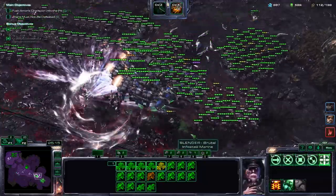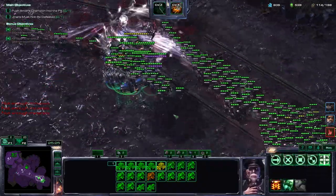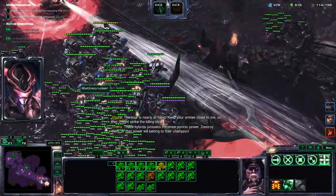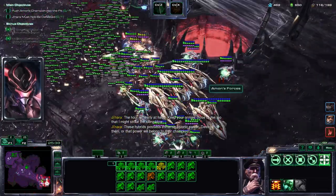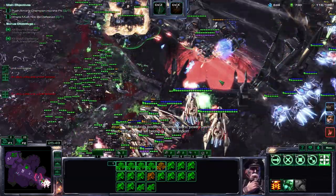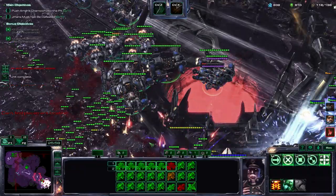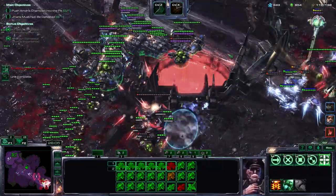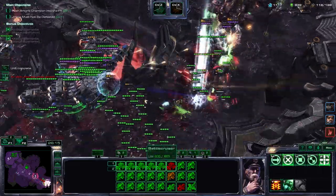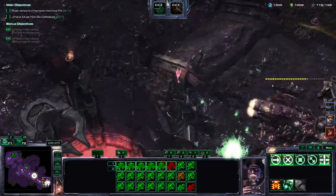More enemies are just melting away. That was a team effort though, so I can't take all the credit for that one. But we're going to be calling in more Vikings here. When it comes to losses, the key rule of thumb is that you can afford to lose Vikings and Banshees, but your battlecruisers should be protected at all costs. Because as long as you have a solid line of battlecruisers, the rest doesn't really matter.